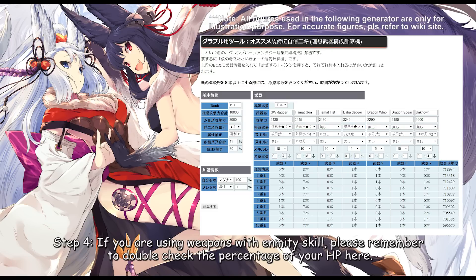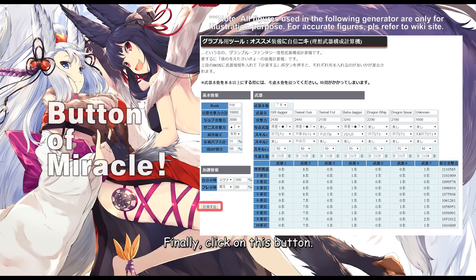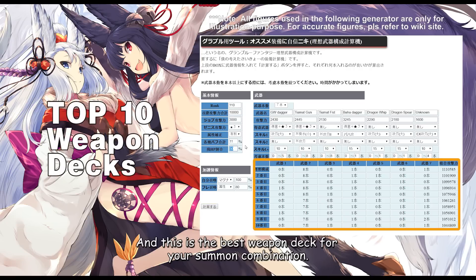Step number four: if you're using weapons with amity skill, please remember to double-check the percentage of your HP here. Finally, click on this button, and this is the best weapon deck for your summon combination.